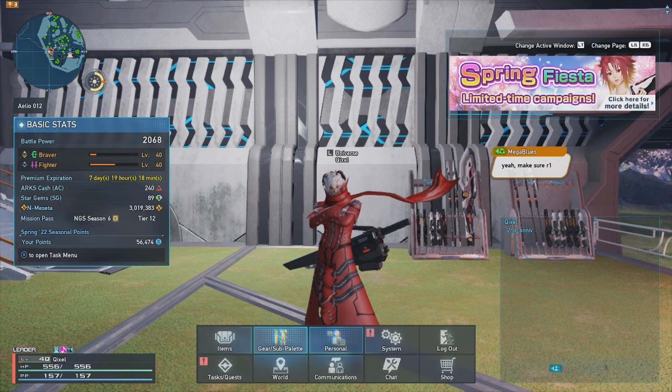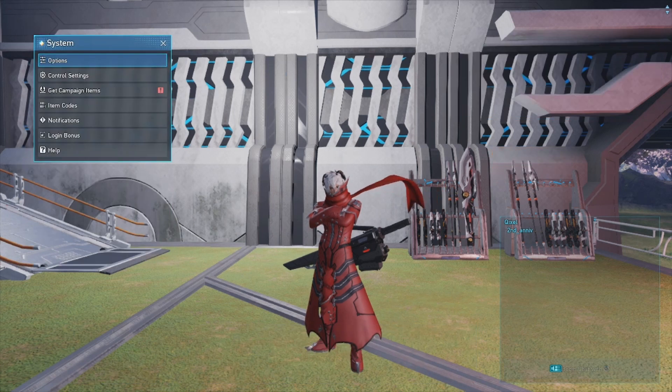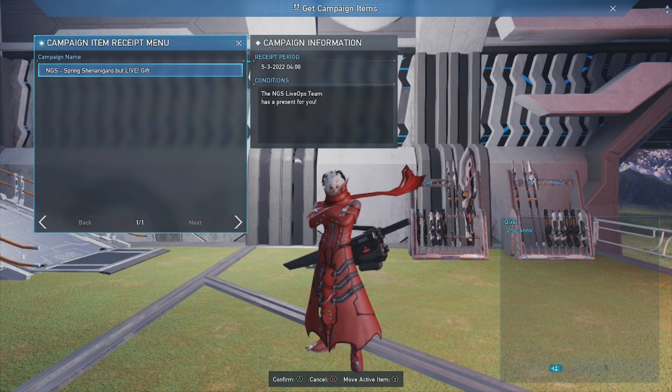You then check the system tab in your menu and get campaign items, then account, and then you just claim it here.